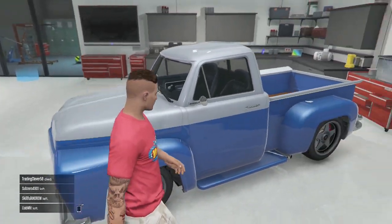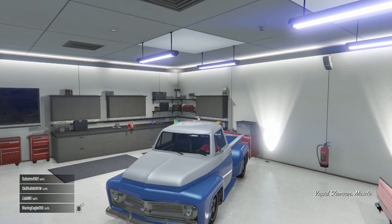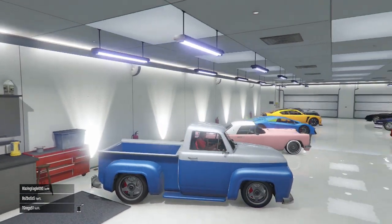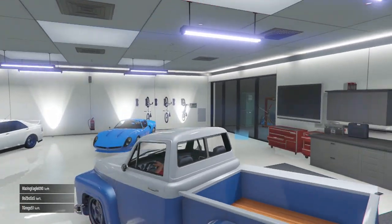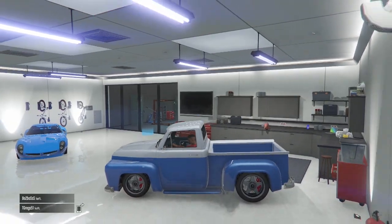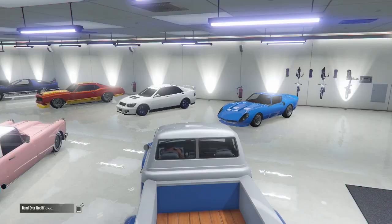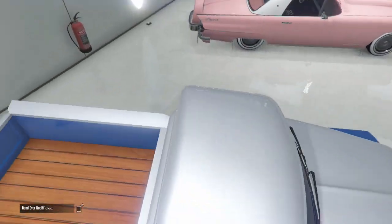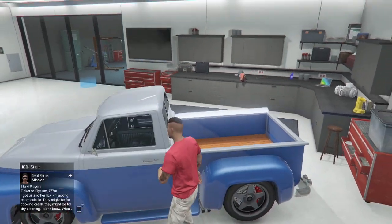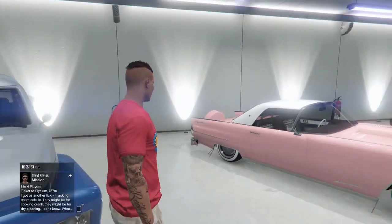Now here is my Slam Van — I'm sick by the way, so I apologize if I sound weird. This is another really cool vehicle, part of a recent update in Grand Theft Auto 5. It's actually another car from Grand Theft Auto 4: The Lost and Damned. It's got a really cool truck bed — I think the wood grain looks really nice, and everything just looks so new. I'm more or less a big fan of classic cars, as you can tell by my garage.